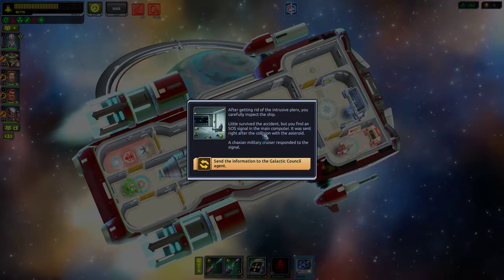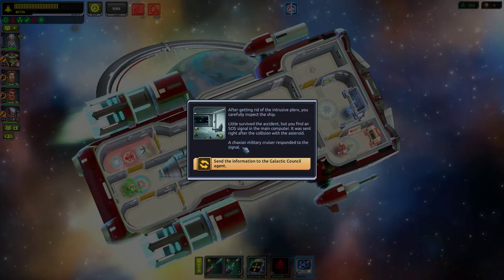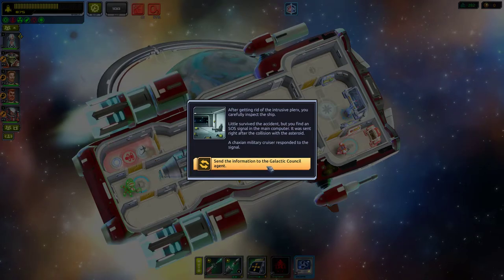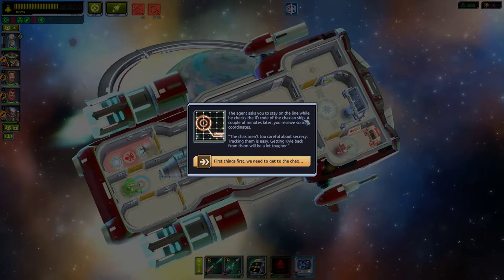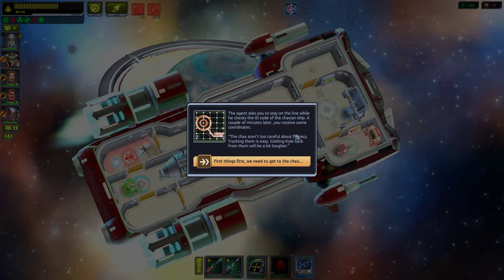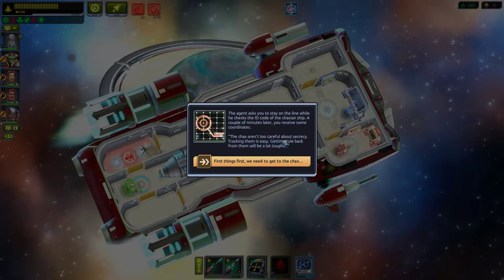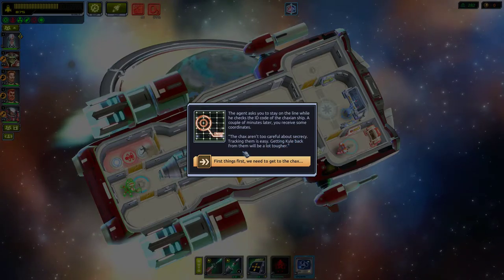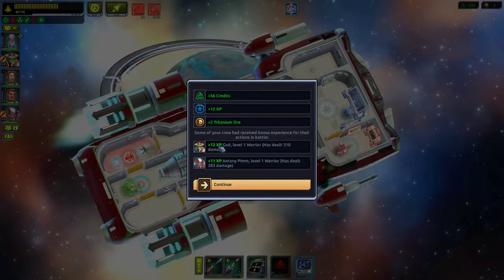The SOS was sent right after collision with the asteroid — a Klaxon military cruiser responded to the signal. The agent asks you to stay on the line while he checks the ID code. A couple of minutes later you receive coordinates: 'The Jacks aren't too careful about security — tracking them is easy. Getting Kyle back from them will be a lot tougher.'